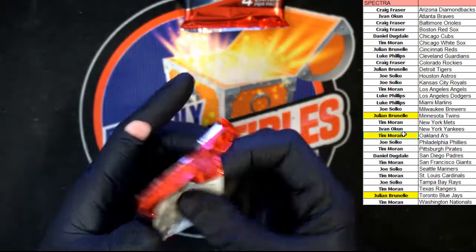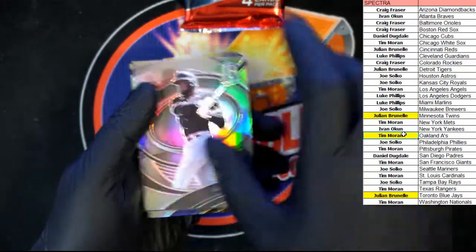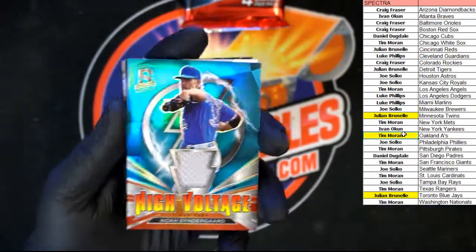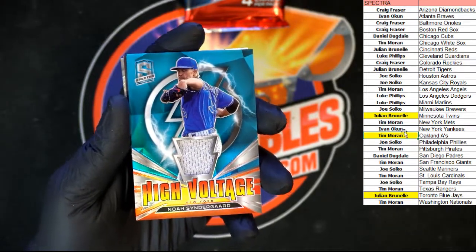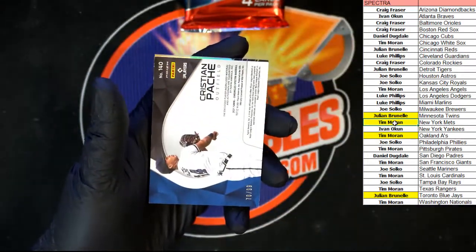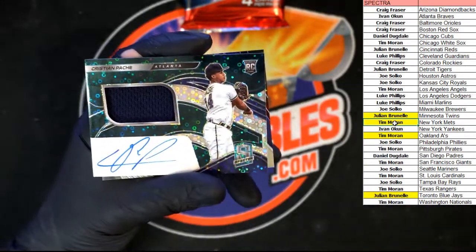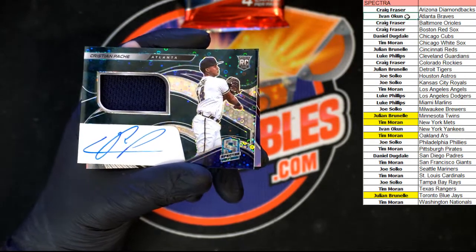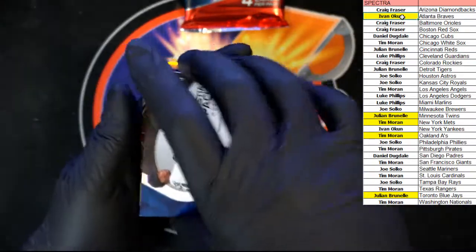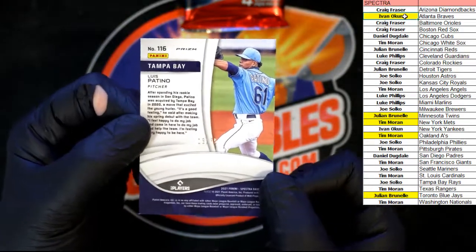Next pack. Luis Robert for the Chicago White Sox going to Tim M. High Voltage Syndergaard, 30 out of 50 — nice design — going to the Mets, Tim M. And we got Patchy, 76 of 99 — pretty sharp — going to Atlanta, Ivan O. And Patino, 16 of 75, sharp card going to Tampa Bay.